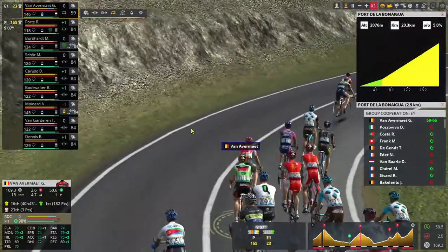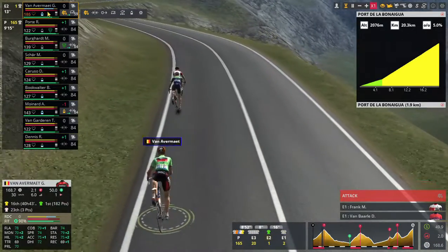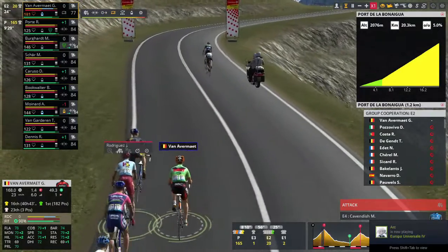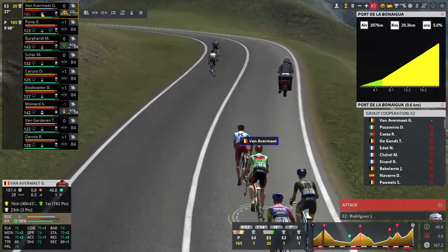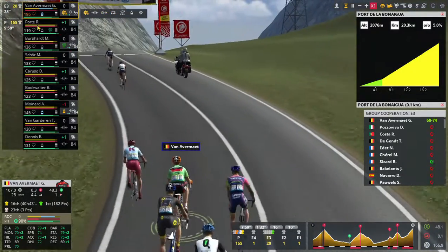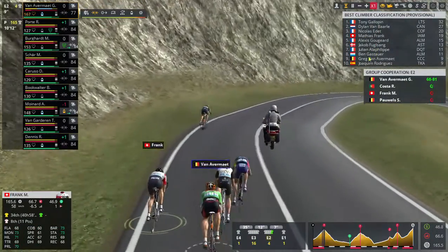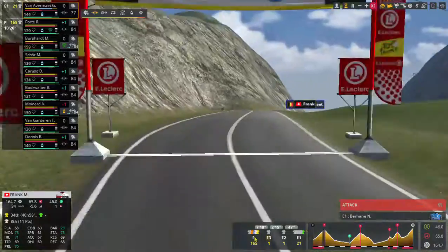We'll recover over the top. Costa and Frank and Van Avermaet are attacking — let's keep the pace up, rotate round. We'll just follow this attack and sit in behind Rodriguez. Let's sprint for the line now — sprint, sprint, sprint! Costa gets third at the line. Excellent — just sit in here and regain energy. We're ninth now on points classification with Halapan and Van Bala in second. We've got about a 10-minute lead on the peloton.